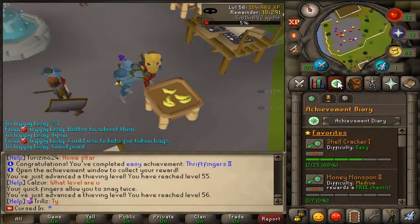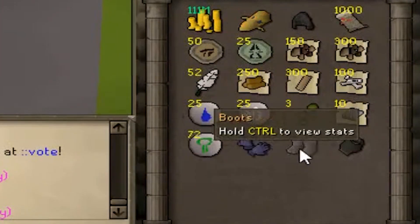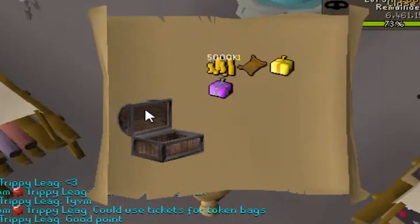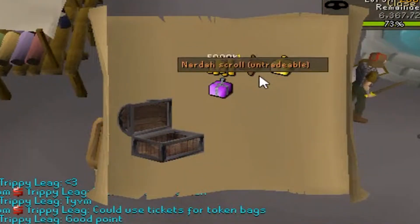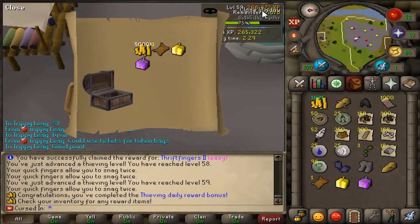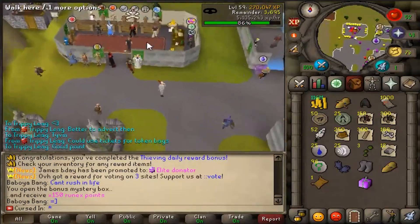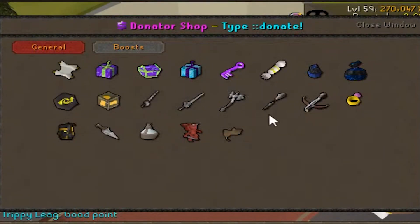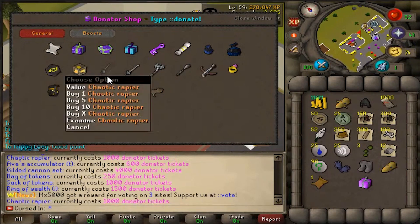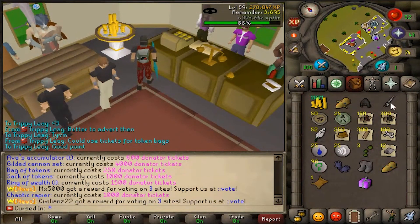We just did Thrift Fingers too — that's some more achievements. We can now claim these, which is going to help us with thieving bonuses. The first daily is completed. We have our Naruto Scroll, which won't be enough to get us the money-making task but it's a start. Let's spend the donator tickets — we got 1k tickets. I could get a rapier to speed up melee. I'm going to abuse the donator status we just got from a lovely person.